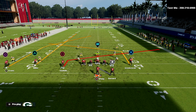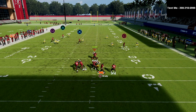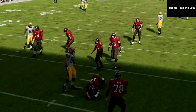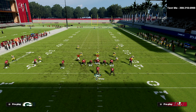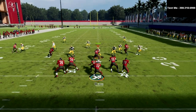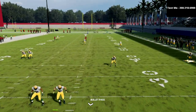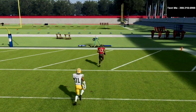Here's your route combination. At the snap of the ball you have a couple of quick reads — you can hit your slant or your post. If you wait on it you're going to see that the square receiver gets over the top of the cover two for a one-play score.